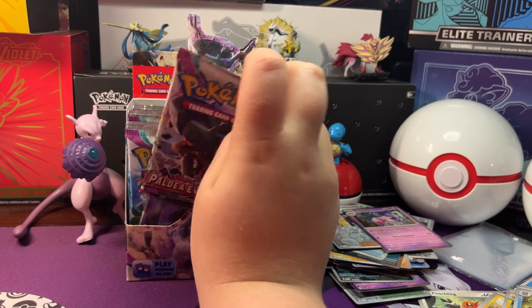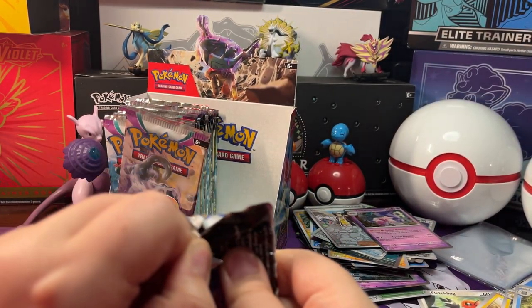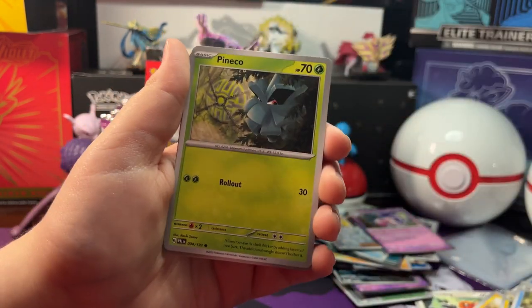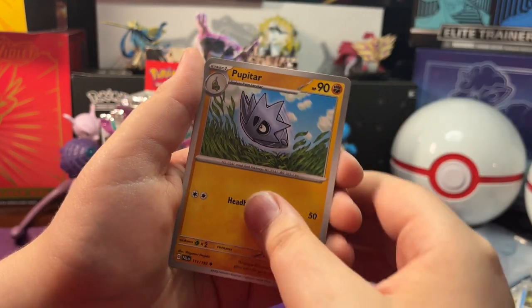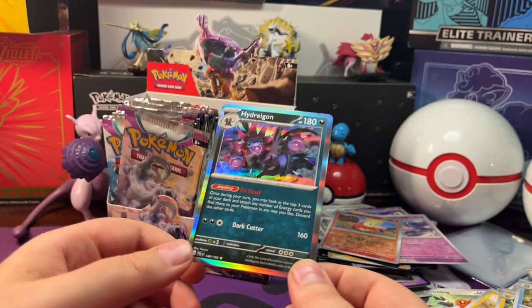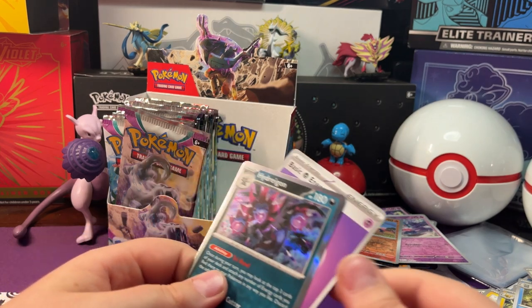All right, now let's open up our first pack on the left side. We've got a Galakita, Marill, Wingle, Timeco, Luxio, Mobostic, Cupidar. Reverse Holo Mischievous, Holo Feel Coco, and a Holo Hydrogon with a Psychic Energy behind it.